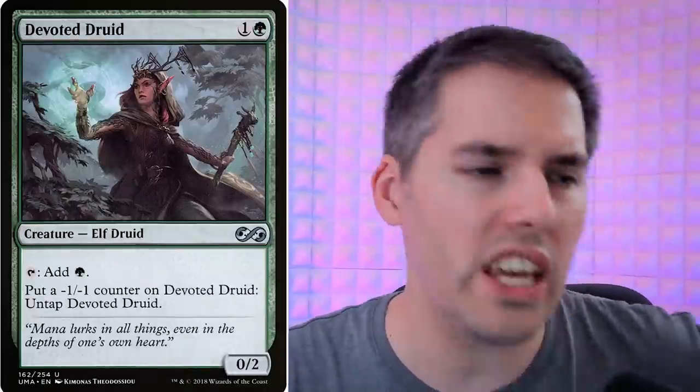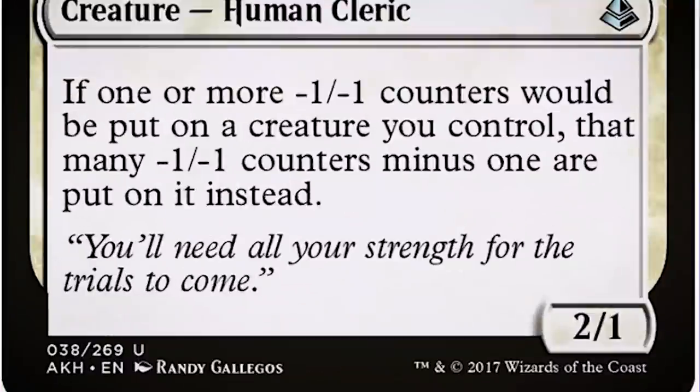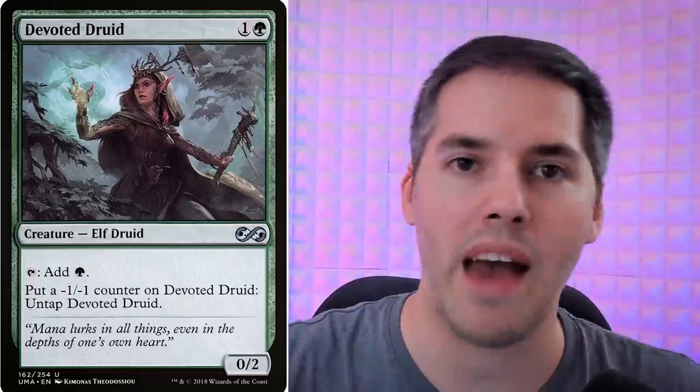Do you want infinite mana? We've got Devoted Druid — tap to add one green mana, or put a minus one / minus one counter on it to untap it. But if you keep doing that, Devoted Druid will just die. Not until you have Vizier of Remedies on the battlefield: if one or more minus one / minus one counters would be put on a creature you control, that many minus one / minus one counters minus one are put on it instead. Long story short, no counters are actually put on it — you can tap it for green mana and untap it as many times as you want, making infinite mana.